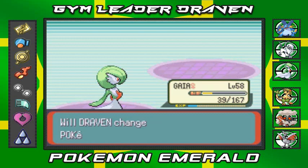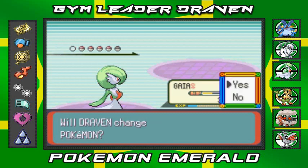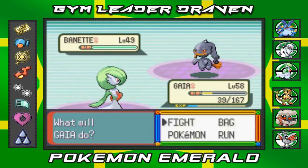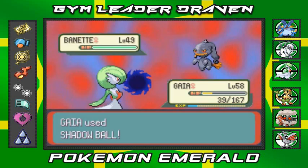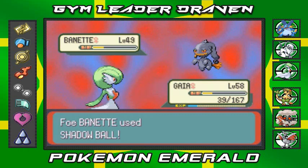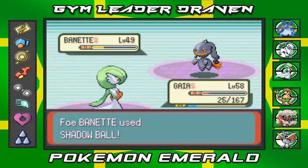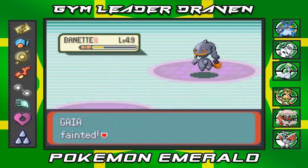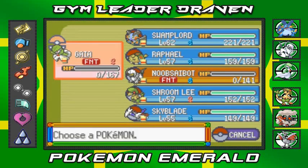She's coming out with the Banette. I'm going to continue with Gaia the Fierce Knight until it faints — I do have revives, I'm not worried. Shadow Ball again for the win! Come on Banette, you should have fainted. That's what happens when you get cocky again. Two Pokemon down.